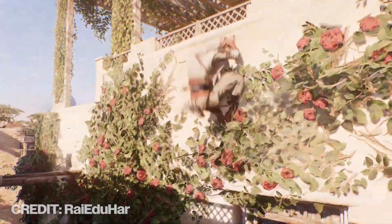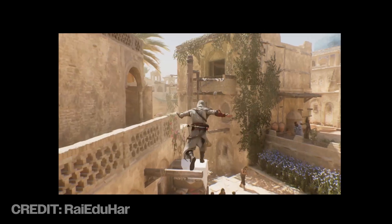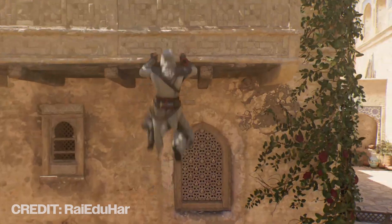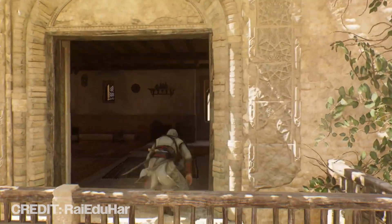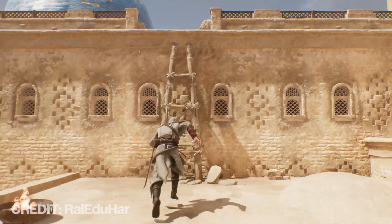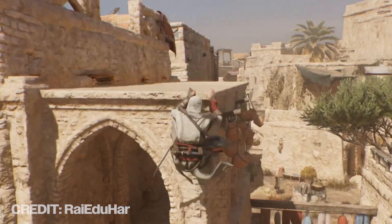Assassin's Creed Unity parkour is back, and this time in Mirage — pretty much, kind of. A new parkour mod for Mirage has released, and you'd be surprised how simple it actually is. It's literally just a few tweaks in the code, and that small tweak makes such a big difference.